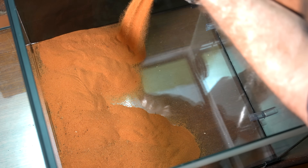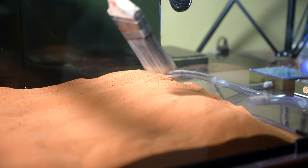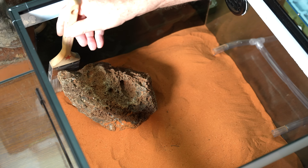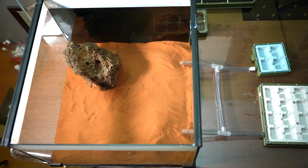So first we need to prepare the new outworld with the bull ants' preferred substrate — red sand. Even it all out, then add this rock which has heaps of crevices I know the bull ants will love to climb. And I've got the final home ready for my overflowing colony.